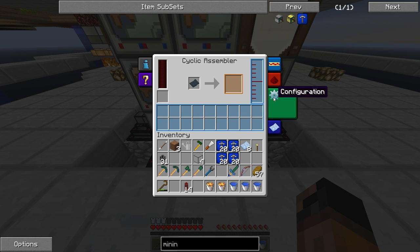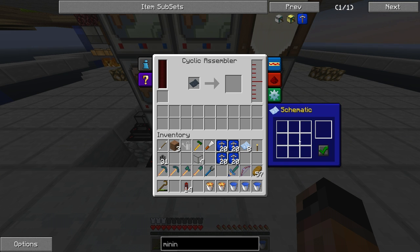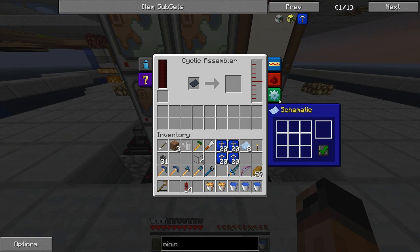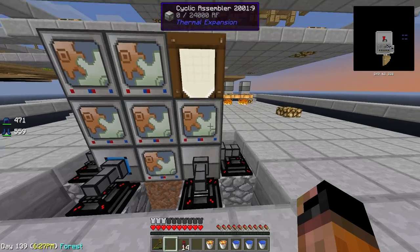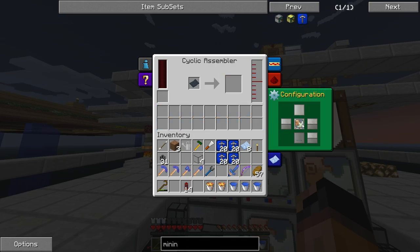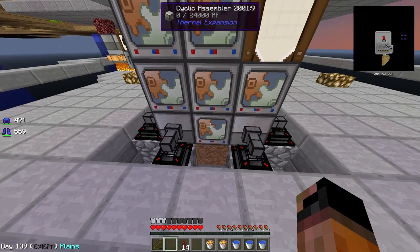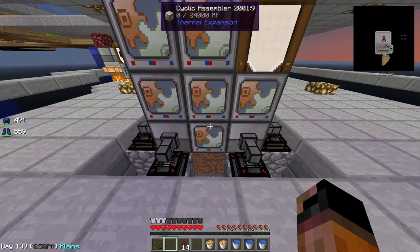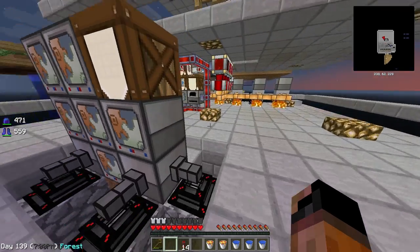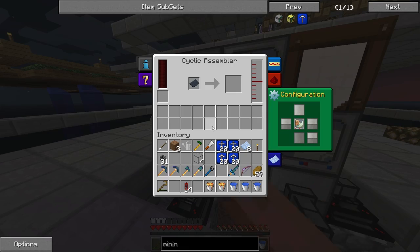Now we need to configure everything — set the sides to input or output as needed. The cyclic assembler, other than the schematic, also needs power, so we're going to have to provide power. Let me reset all the configuration of the machines, and then configure them so that the product of one cyclic assembler goes to the next. Double compressed cobblestone created here will go to the next to create triple compressed, and so on.